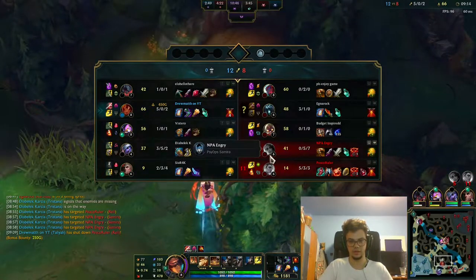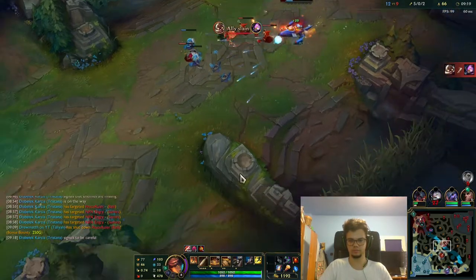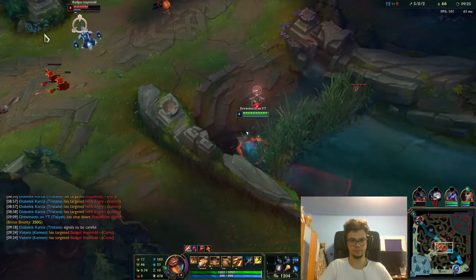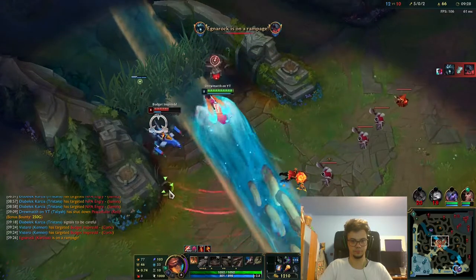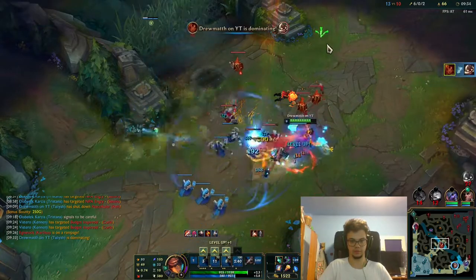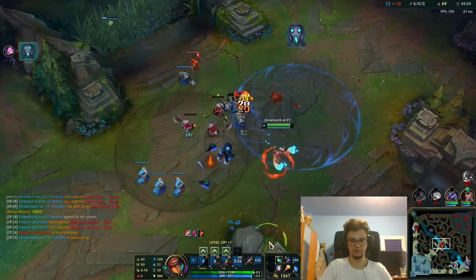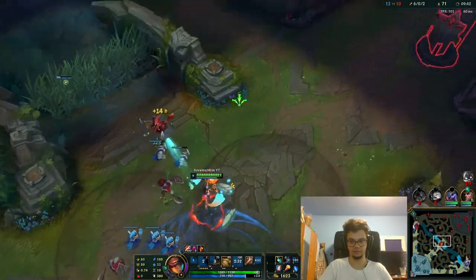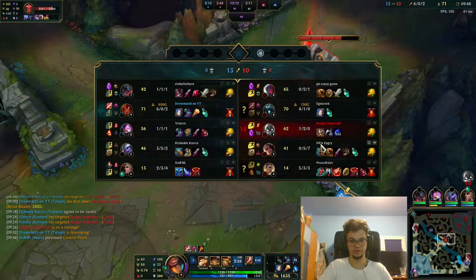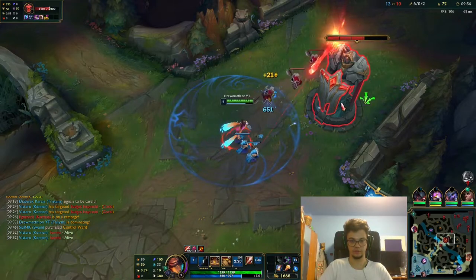The level gap on bot is insane. I'm a bit scared. This is, I promise you, this is solo queue. I'm 6-0, but this puts a lot of pressure on me to carry. I lost that flash there. I can probably auto-attack this to get a plate, then go Wolves, because I should get Mejai's as fast as I can.